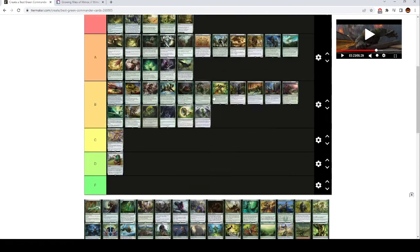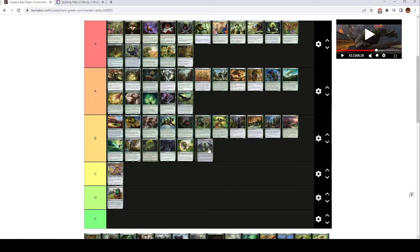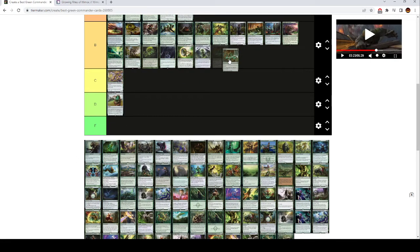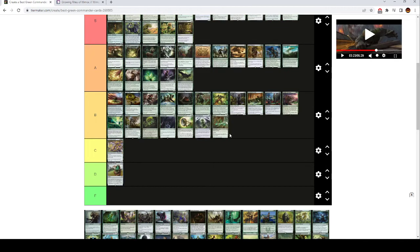Roiling Regrowth is like low B tier — it's fine in Landfall decks, but it's not even the best version of this effect. Rancor is also B tier. If you want auras, this is an aura that comes back to your hand when it would go from the field to the graveyard. Plus 2/+0 and trample for one green mana is also a fair cost. I think this card's fine.